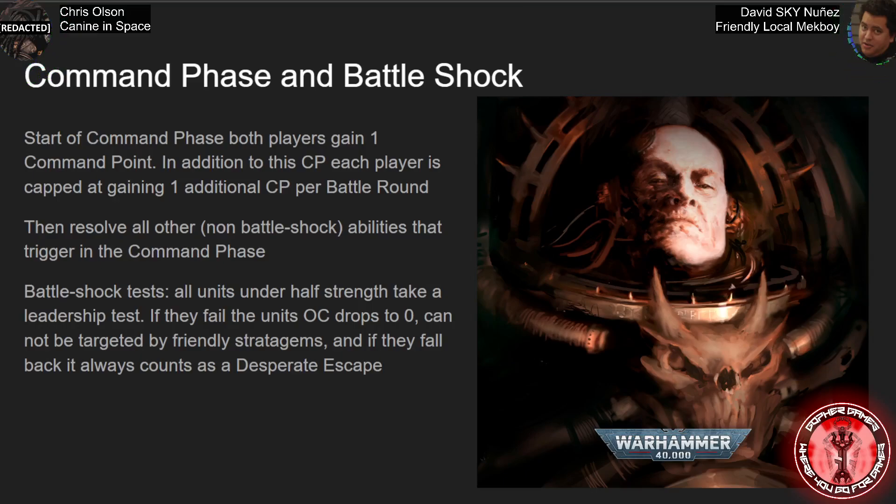Is it a static under half-strength, or is it based on becoming half-strength the last turn? Because if it's half-strength and it passes, is it still going to have to test again the next turn? Correct. So it's under half-strength static. Once you're under half-strength, unless an Apothecary or Techmarine gets you back above half-strength, you're basically testing every battle round for that unit, hoping to pass all the time.